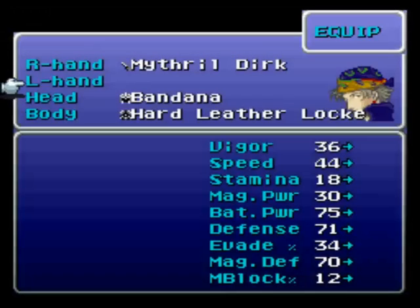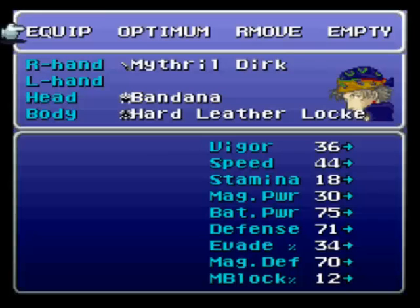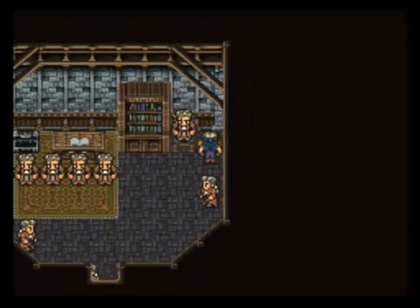Terra actually does more damage than Locke, it looks like. These stats are going to be much more important in this game — I'm already feeling it. In the original game the stats were kind of iffy. A character equipped with a paintbrush will cure HP with her attack rather than damage — so Relm doesn't actually dish out physical damage. She's the only one that can equip paintbrushes.